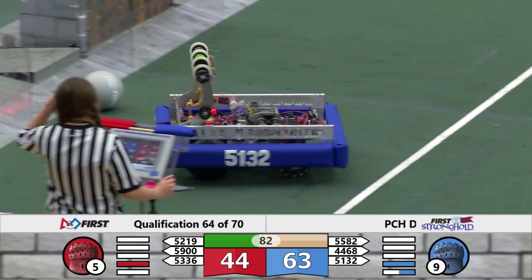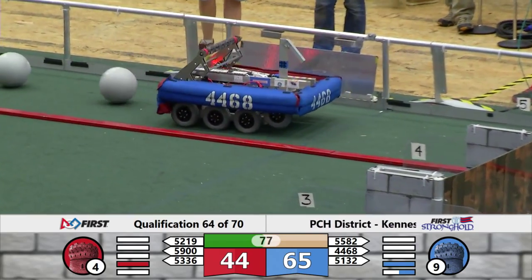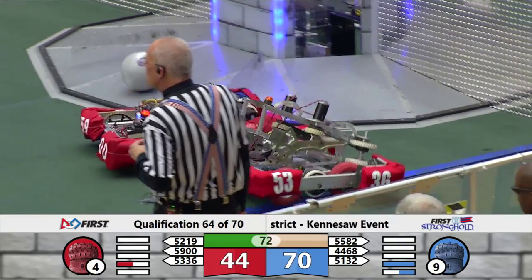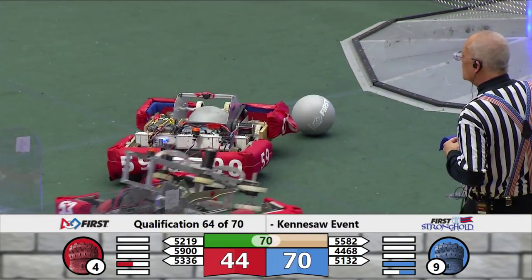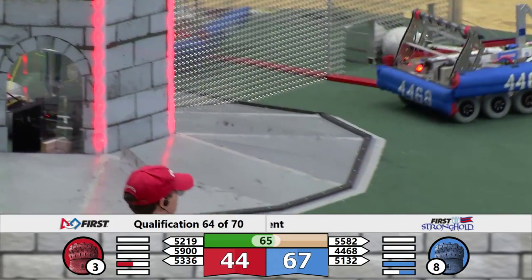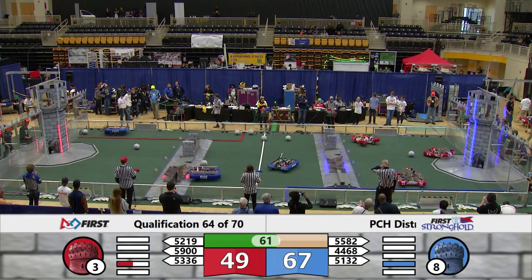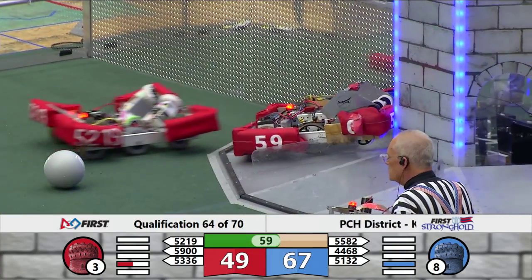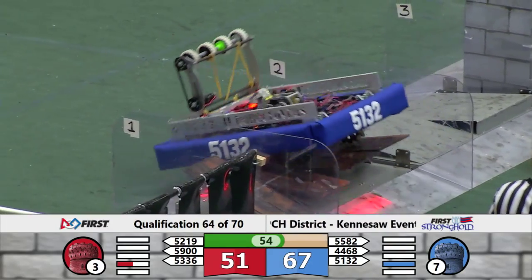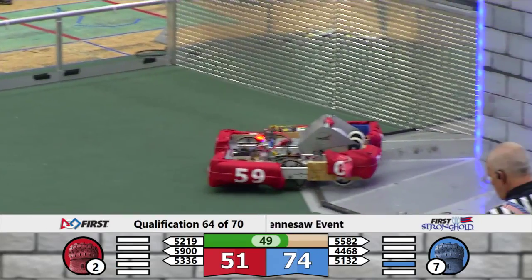The lights you see at the defenses tell you the strength of that particular defense that they have out there. As 51-32 is at the Cheval de Frise. 55-82 crosses across the ramparts, and 52-19 goes through the low bar. 3,600 — they're over there at the rock wall, crossing the rock wall from the center neutral zone. Four of the five defenses have been weakened on the Blue Alliance. All five defenses have been weakened on the Red Alliance.